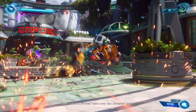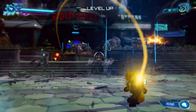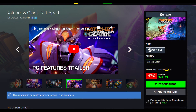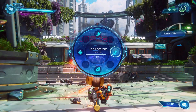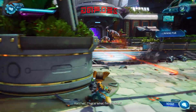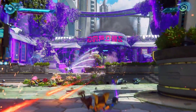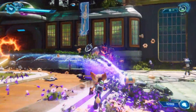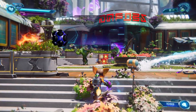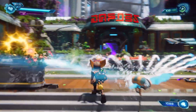Our friends at Green Man Gaming have the game 17% off for $49.79, which is over $10 off the $60 MSRP. If you pre-purchase, you get early access to the Carbonax Armor and the Pixelizer weapon in-game — though these are things you can unlock just by playing through the game normally.